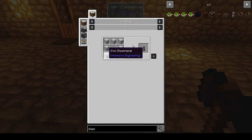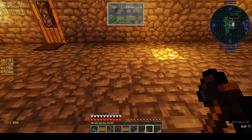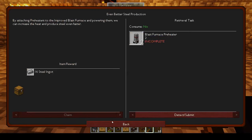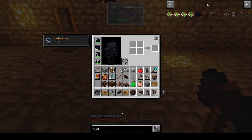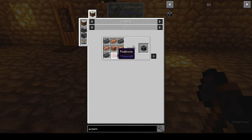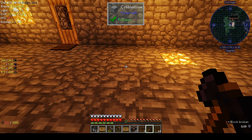Iron sheet metal around an external heater. The external heater is this one. To make it we need redstone, copper, a copper coil block, copper, and iron. So we need redstone.